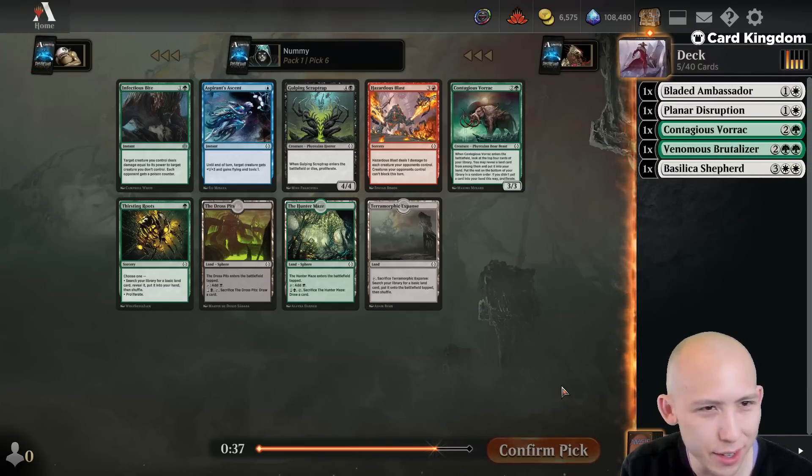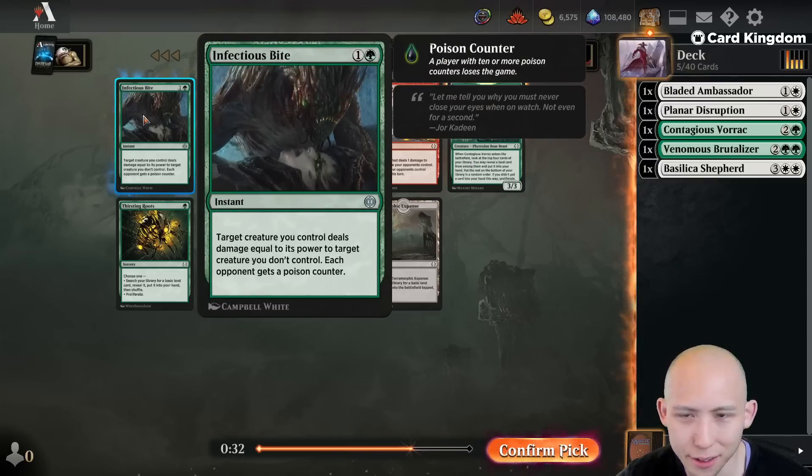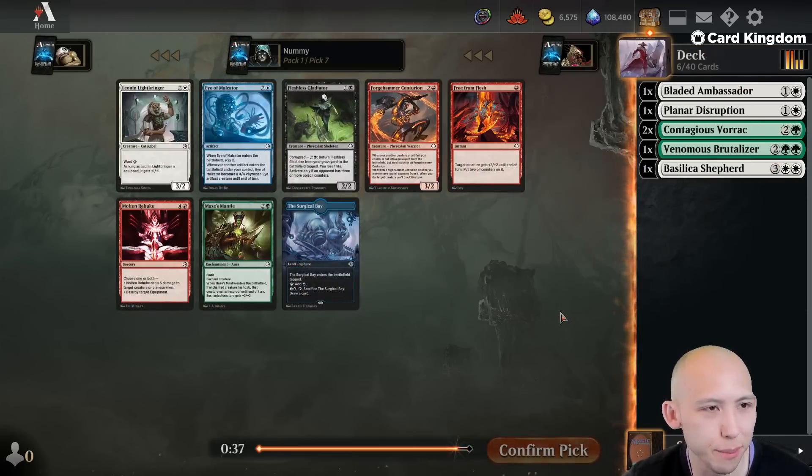That's kind of crazy — that is a very good sign for green. Sixth pick Vorak and an Infectious Bite. The problem with the Bite and even Ruthless Predation is that you already have to have a creature on the battlefield, so you're never going to be casting this on turn two. In a format that is this fast and this board presence necessary, I think we'd rather just have another Vorak here. Crazy good pickups, though.